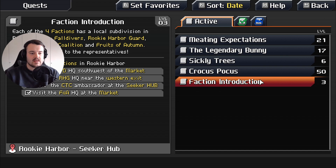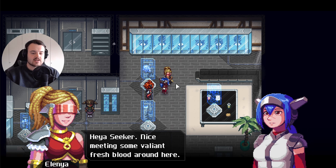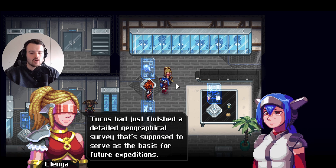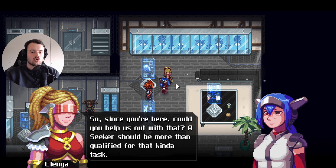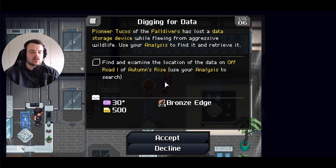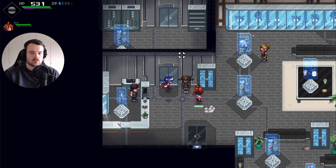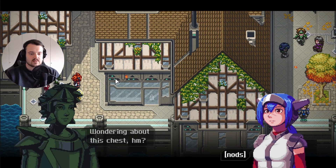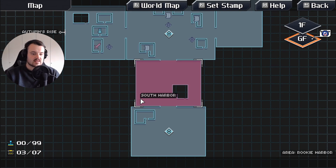There's also this quest we got right at the start but never completed: visit the FD HQ southwest of the market. We found it - a faction explorer named Elenia greets us. She explains that one of their workers, Tucos, finished a geographical survey but got jumped by wildlife and lost the storage unit with all the data. She asks us to help recover it. We also learn how to get keys: add stamps to our map to remember where the chests are.